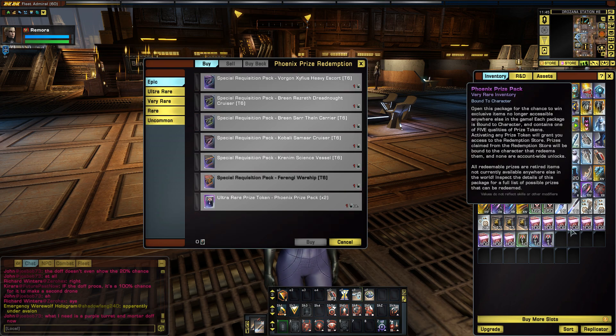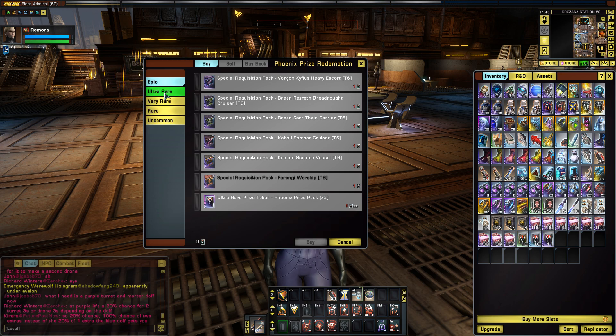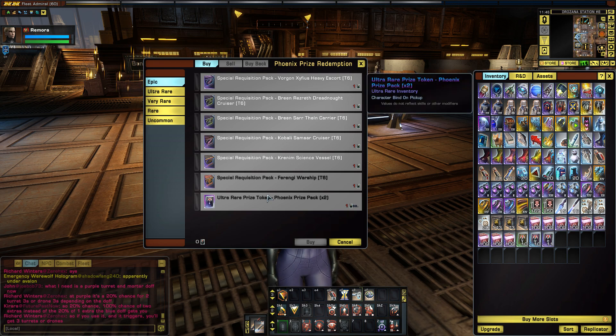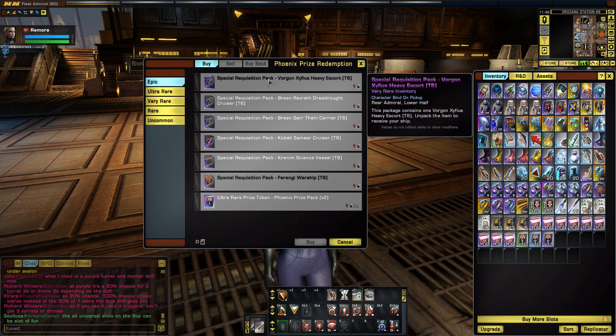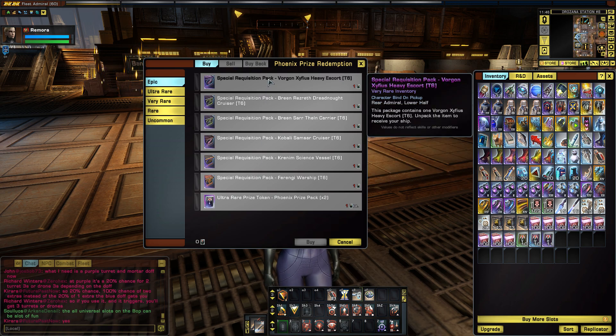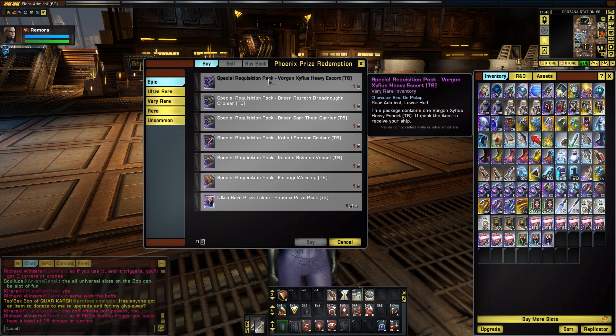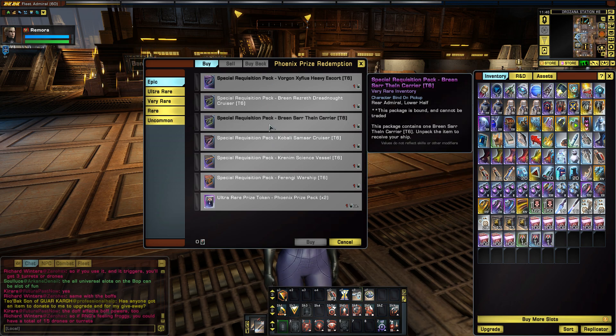There's no problem hanging on to these — you just have to make sure that you buy the packs during the event. Once you bring up the store, you can see what you can buy at all the different rarities: Epic, Ultra Rare, Very Rare, Rare, and Uncommons. I wanted to check out if there's anything new. For the Epics, this is where you get your Tier 6 reward packs from previous events. I can already see one new thing — the Xypheus is here, from a previous summer event. If you missed that event, you can get it with an Epic token.